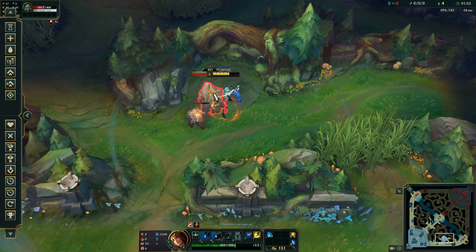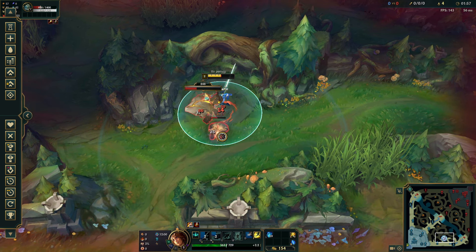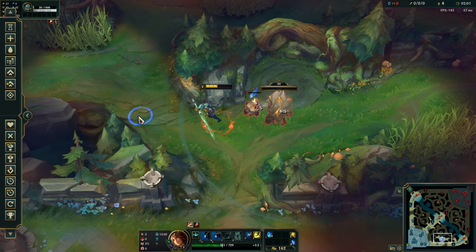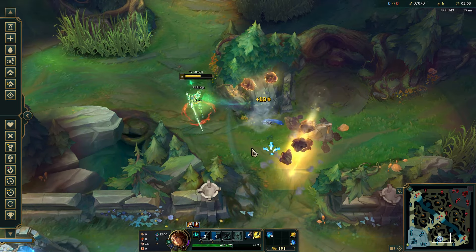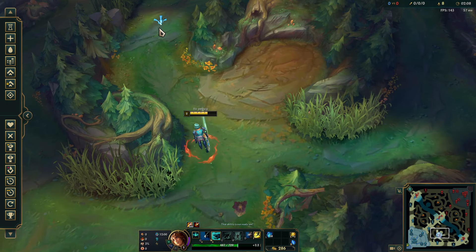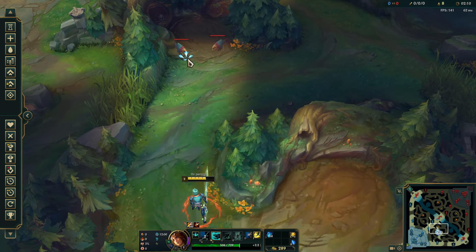You don't need to auto attack the small Krug until the end. I missed my Q up there a little bit, so we're gonna lose two seconds here — but that's okay. The most important part is you line up your Q, get everything, auto attack the last one. You need a Q4; it's the most important thing here.